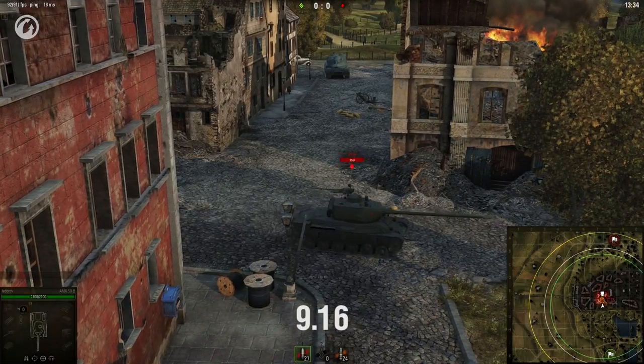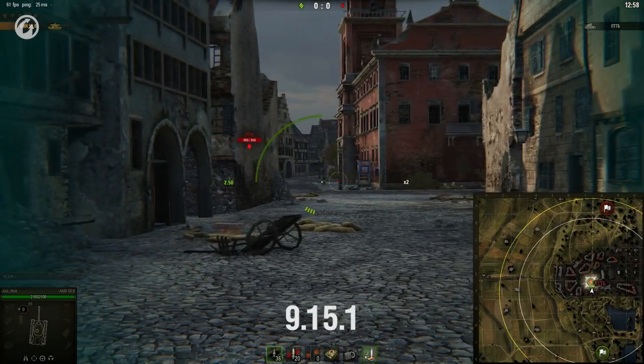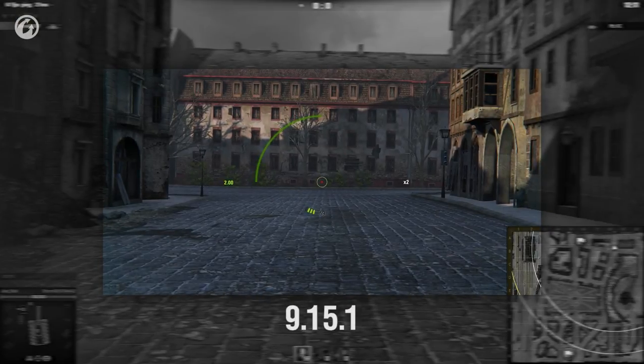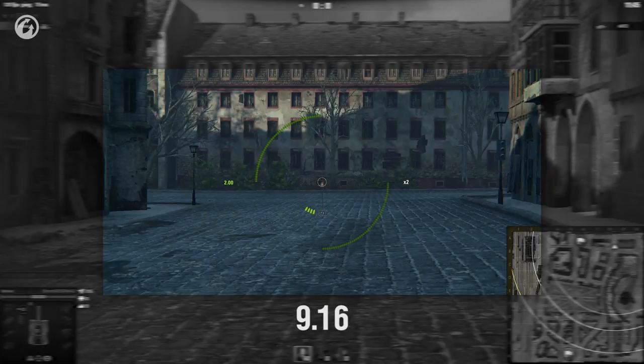The visibility mechanics will be improved in Update 9.16. Now the vehicle draw will work faster the moment something is spotted. Previously, when a light tank rolled out from behind cover at full speed, there was a small delay in its draw. Now the vehicle will be seen immediately.